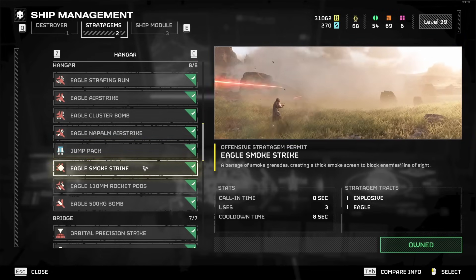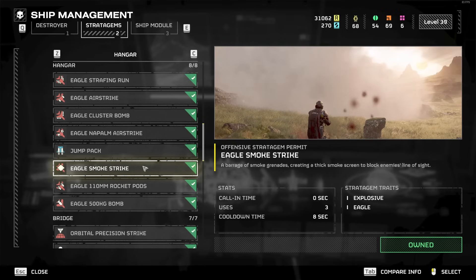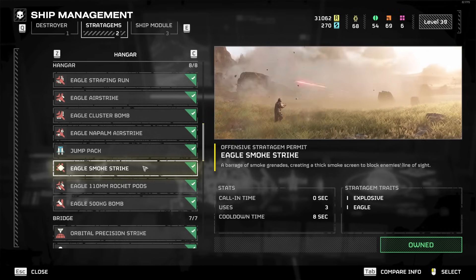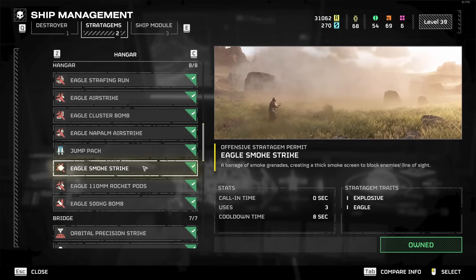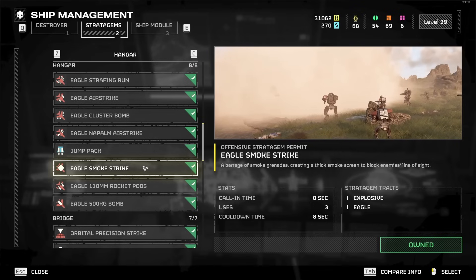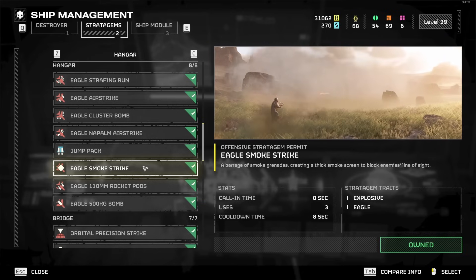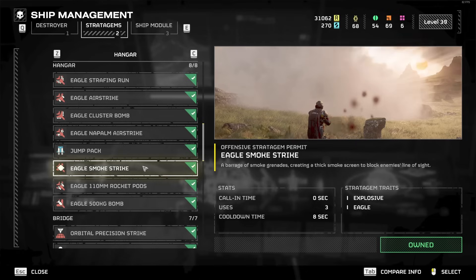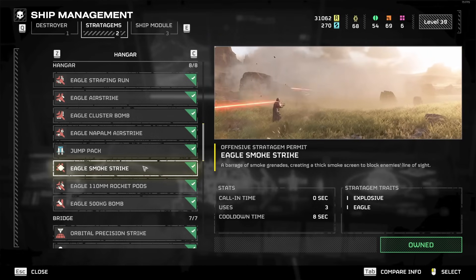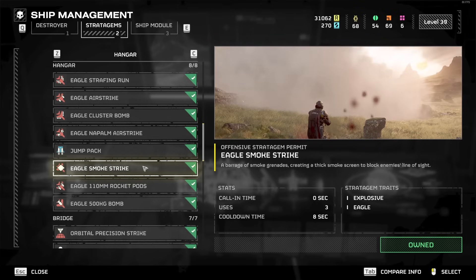Eagle Smoke Strike is actually good, but there are probably better options. If you want to play stealthy as a solo, you can use this to disengage from enemies. You've got to throw it in front of you while running, go through it, then cut left or right — enemies will run through it and lose your aggro. As a solo doing Hell Dive difficulty, if you're newer and struggling, it can make a difference. It's hard to lose Bile Titan aggro this way since they can kind of see over it, but for everything else you can lose huge groups chasing you. I'd say A to B tier late game, but there are better options if you can just kill everything.